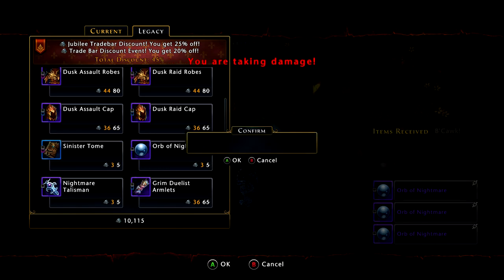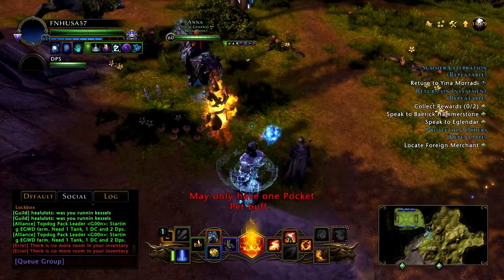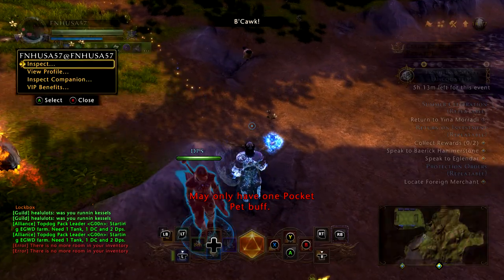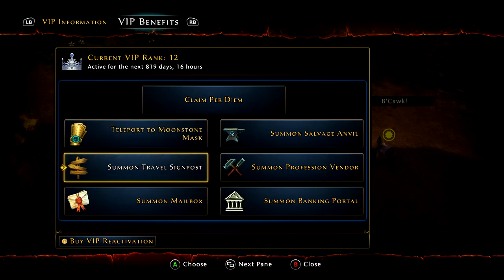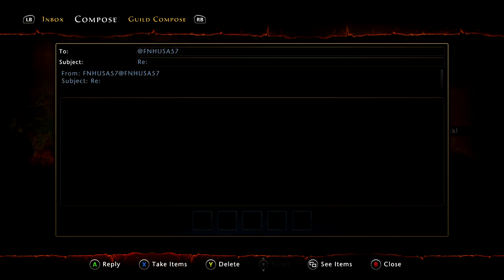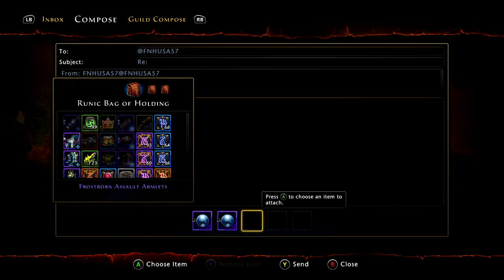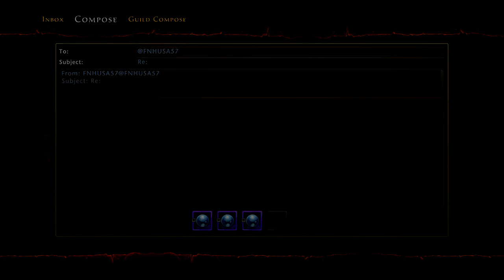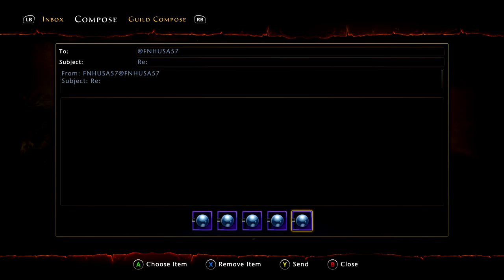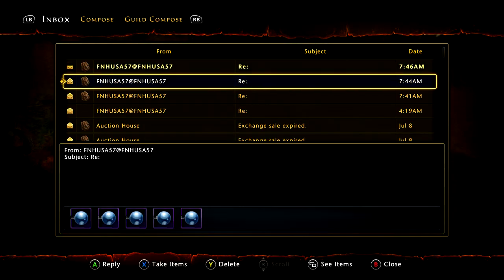I personally like the nightmare orbs as long as I actually have inventory space for them — it is worth it to do the nightmare orbs. For anything extra, I would say do some dye, some black dye, some dye remover, and you should have your bases covered for pretty much the best possible outcome.